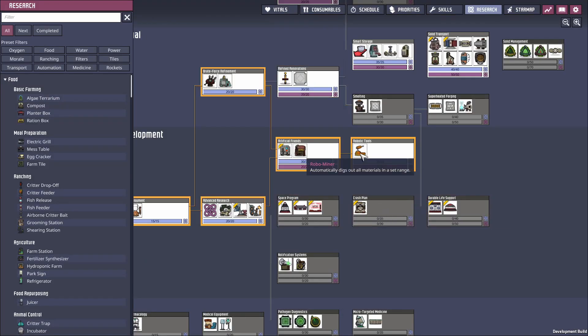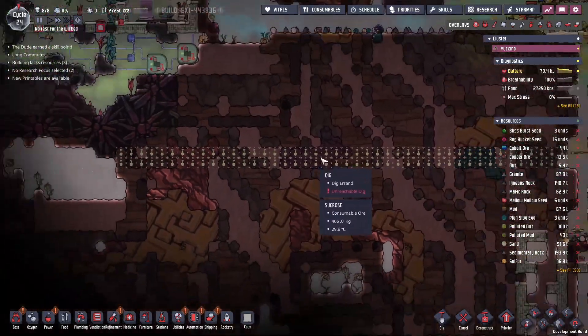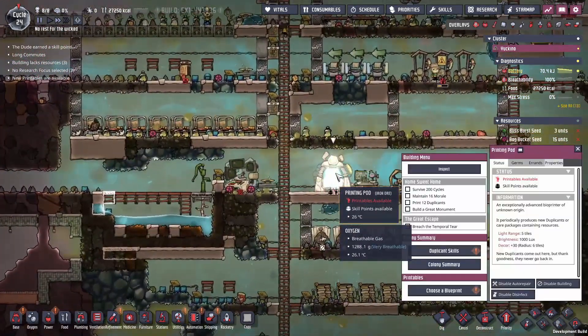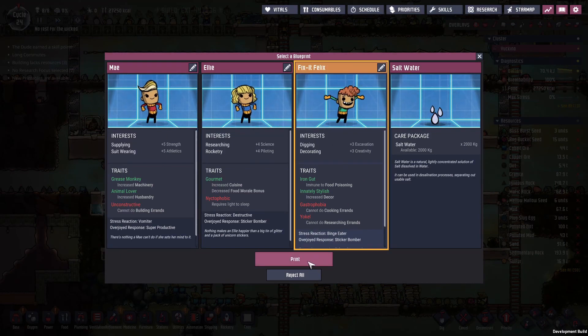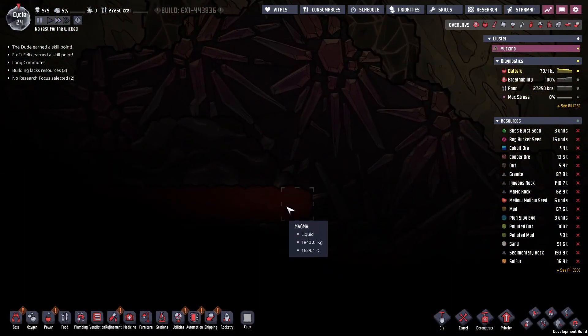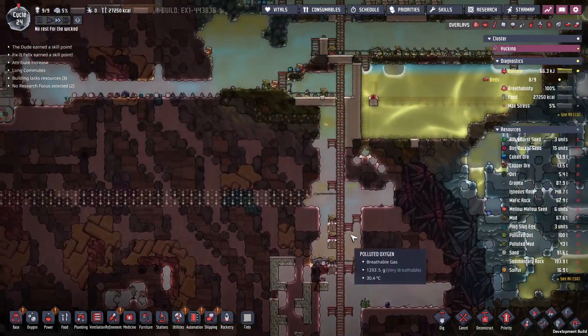We researched robotic tools — robo miners. A few robo miners might help us out about now. The plan is simple: drill in across here, then put in a few mining drills once we smash up some metal to make them. We've got a printing pod activation. I'd really like an extra digger — Rowan here has plus three excavation. 'Innately stylish gastrophobic yokel' — we'll go with Fix-it Felix. Down here I've noticed some magma just at the edge of my vision, so there might be small pockets of oil or no oil at all.